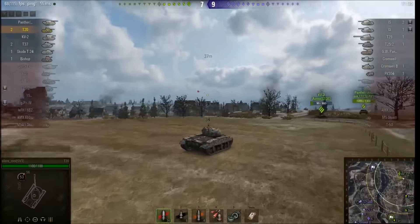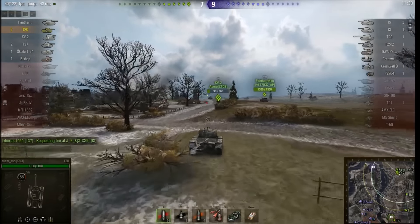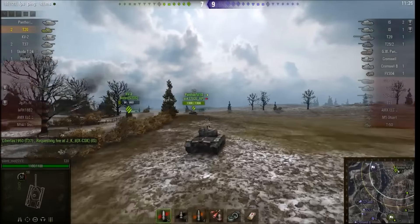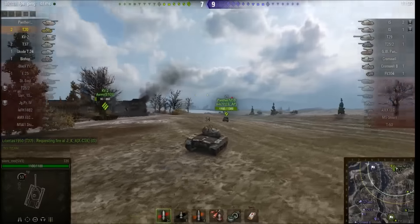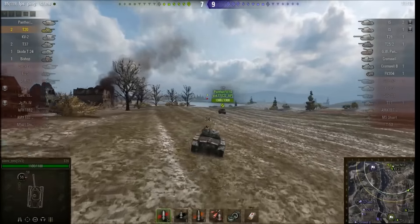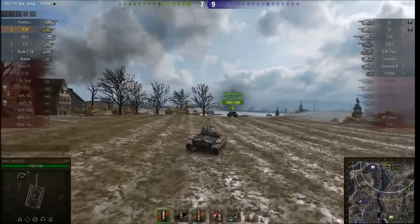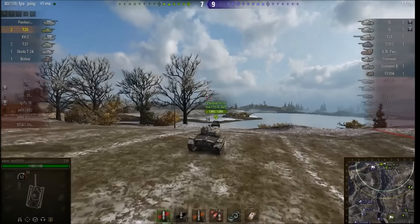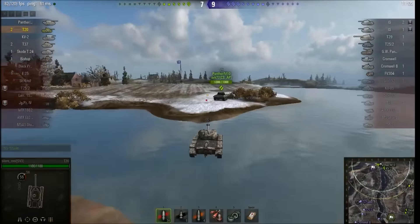Erlenberg is a funny little map. You've got these two halves separated by a river down the middle, and one of the general rules of thumb on Erlenberg — and I'm not going to say this is true every single time — is don't cross the river unless you absolutely have to. Because often you find that if you cross the river, you get ambushed, outnumbered, and murderised.